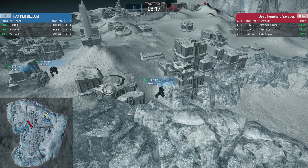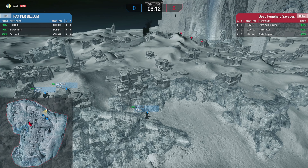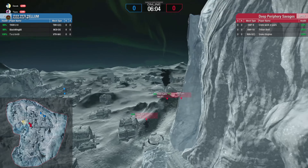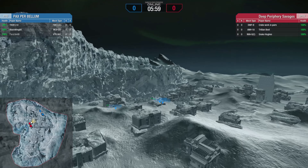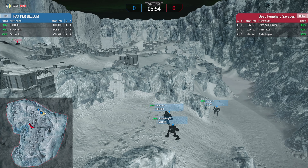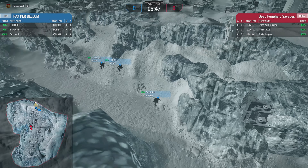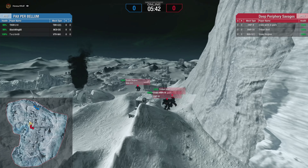Nobody's jumping to low ground for some reason. They might have an idea of where the enemy is. The Nova's on the saddle — I don't understand how they haven't seen each other yet. They seem to be nascaring around. Meanwhile the Savages move up toward a good position. It seems like another form of NASCAR, and DPSV continues to give up the power position to NASCAR as well.